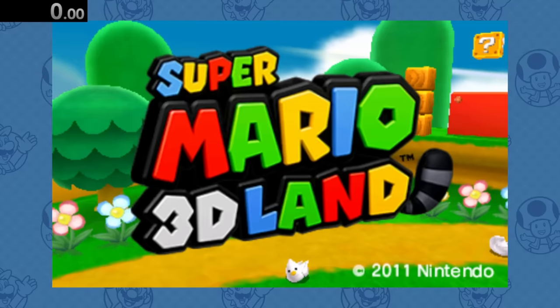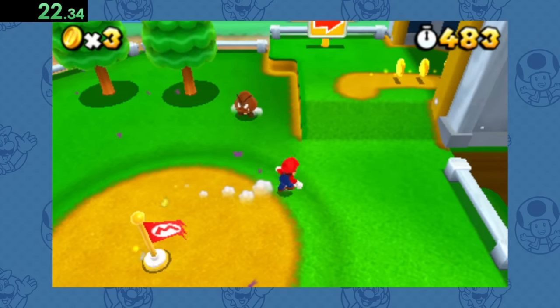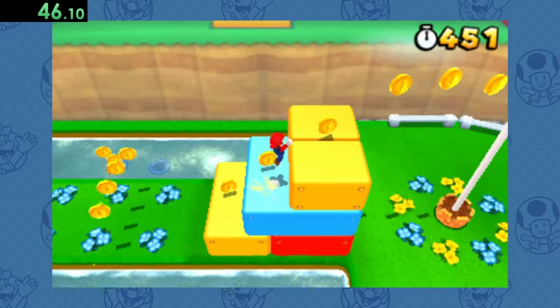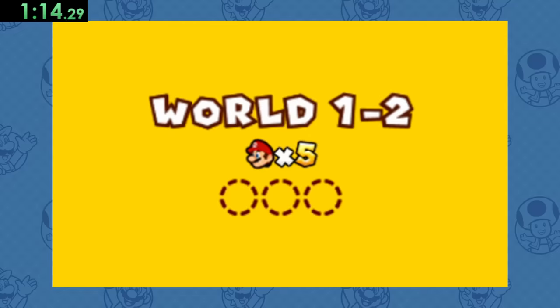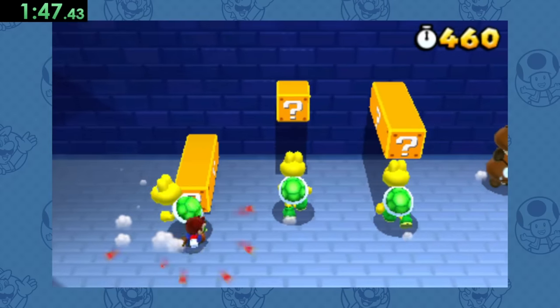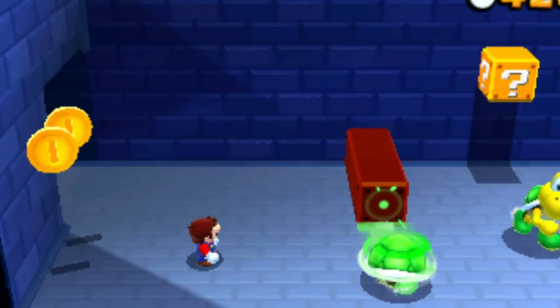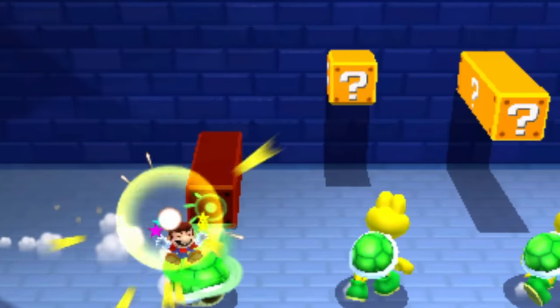On to Super Mario 3D Land, where Koopas are once again rare enemies, only showing up in four levels in this game. Luckily for us, one of those levels is World 1-2. So let's quickly make our way through and touch this first Koopa here.